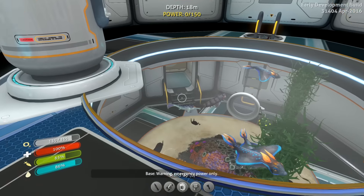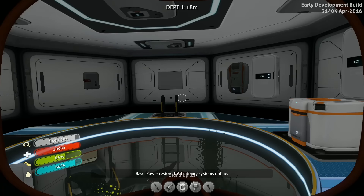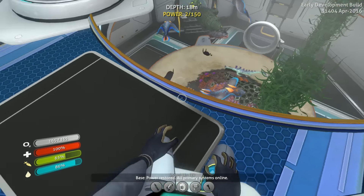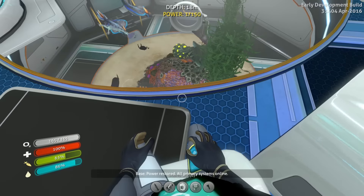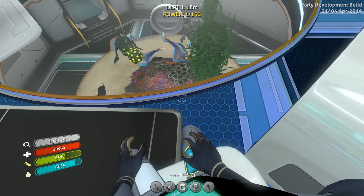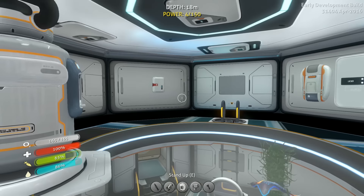I'm IGP, and the power just went out and went back on. My base has no idea what it wants to do. I'm actually sitting in my chair, because they added the ability to do that. Isn't that a neat little feature? To be able to sit in your chair and watch your shitty base be shitty, and cut power in and out?